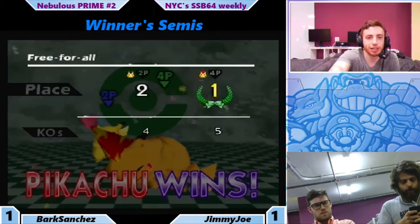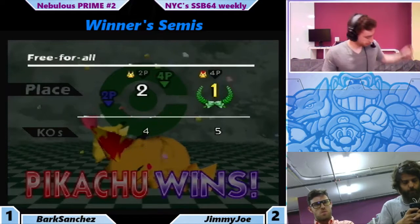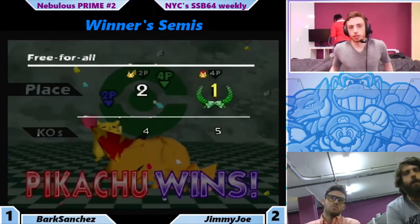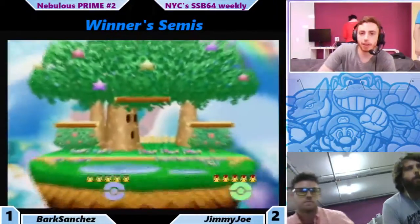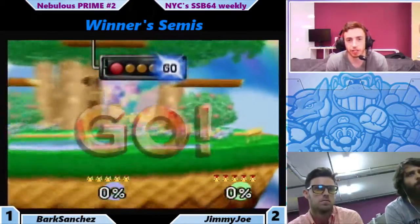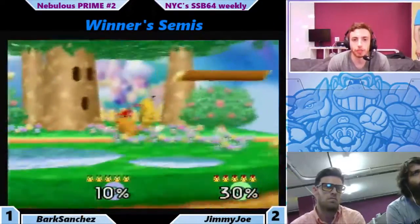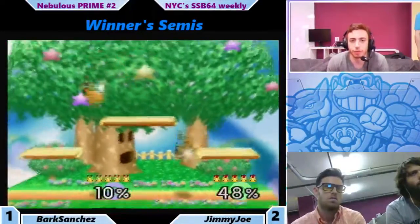Let me update the scores — actually, Jimmy Joe's up two games. And Jimmy Joe, very good at spacing, very good at the Pika ditto, does a lot of unconventional things, a lot of jab grabs. I think some of it might be catching Bark off guard. He has a very good sense of the game, also likes a lot of the other stages. I'm not surprised he was able to win on Peaches. Scores updated now — Jimmy Joe two games to one. This is a best of five, so Jimmy Joe could take it this game.